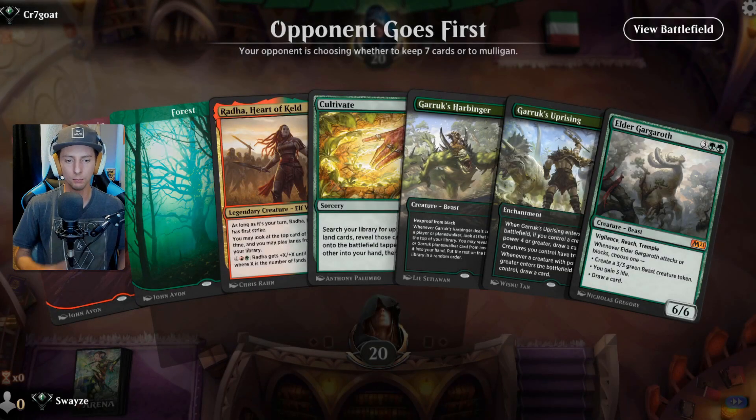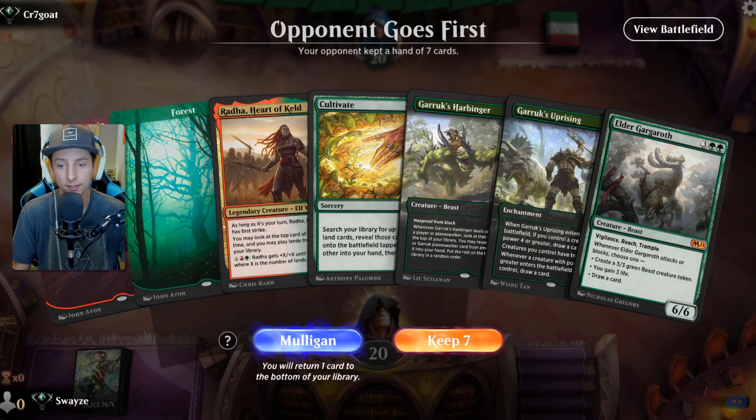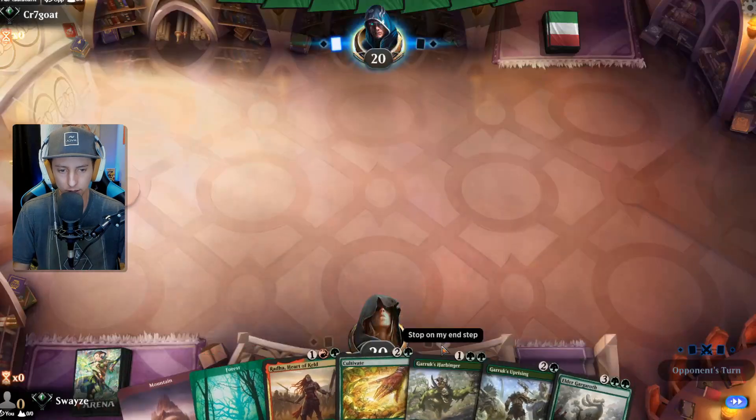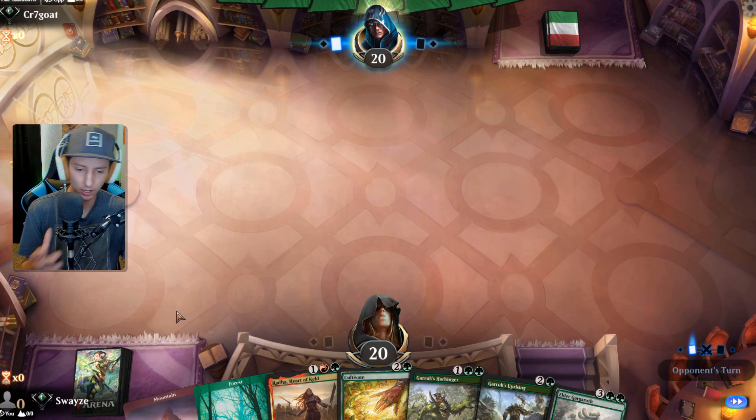Went pretty smoothly. I'm glad we had the Cinder Clasm — that could have been bad without it. This hand right here is pretty sweet as long as we can get to this Cultivate. We've got options, we have a lot of three-drops. The more three-drops the merrier — that's pretty much our smallest drop other than Cinder Clasm.